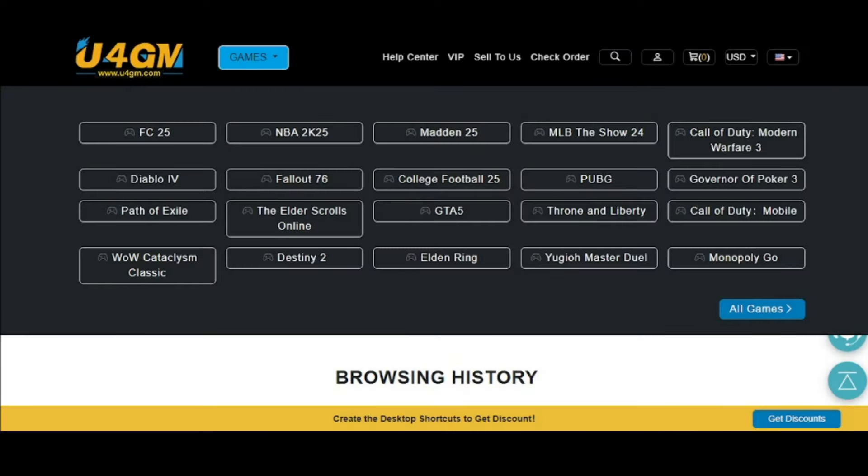Over at u4gm.com — don't forget my code works for all these games and more: COD, Madden, 2K, FC 25, you name it, it's there, even GTA. Go save your money.